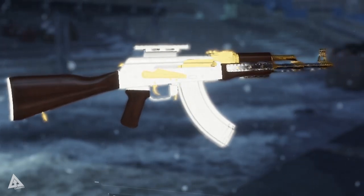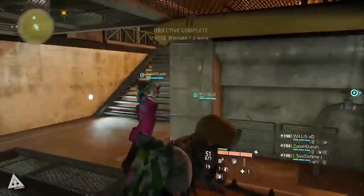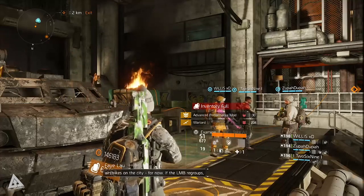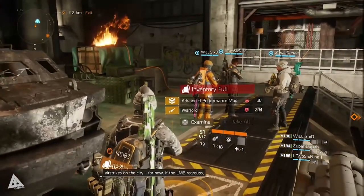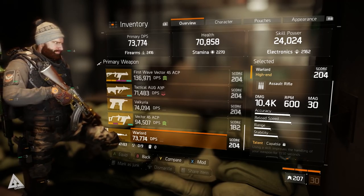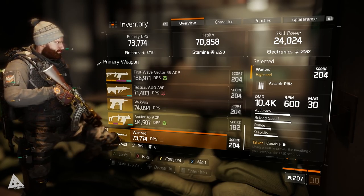The Warlord sadly cannot be crafted, so if you want to acquire it, it drops from the APC boss in the Falcon Lost Incursion on challenge mode. Whether it drops elsewhere remains to be seen, but this is where most people have obtained theirs. As with all weapons, the stats on your drop will result in a varying range of outcomes, supplemented by your attribute distribution.